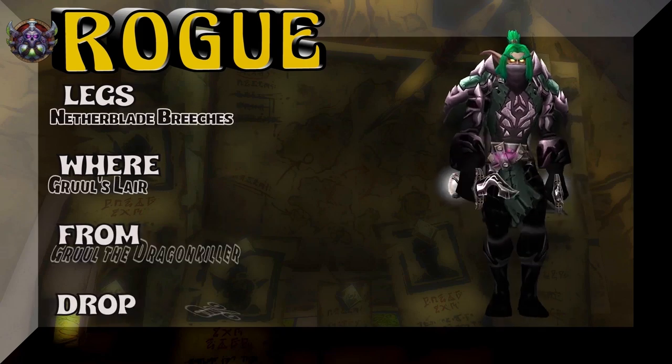Moving on, the legs — Netherblade Breeches, Gruul's Lair once again. Gruul the Dragon Killer is the boss, and it's got about a 61% drop rate. So not a bad drop rate.